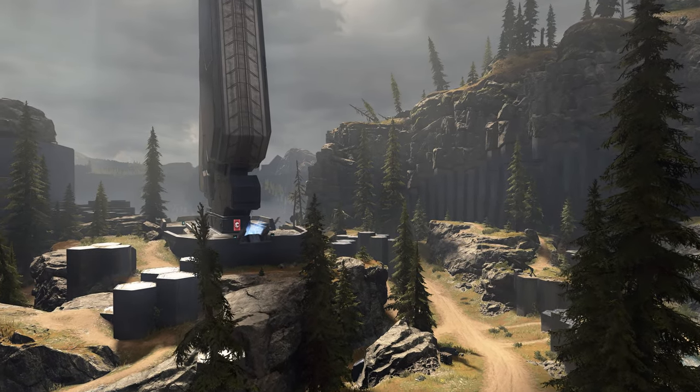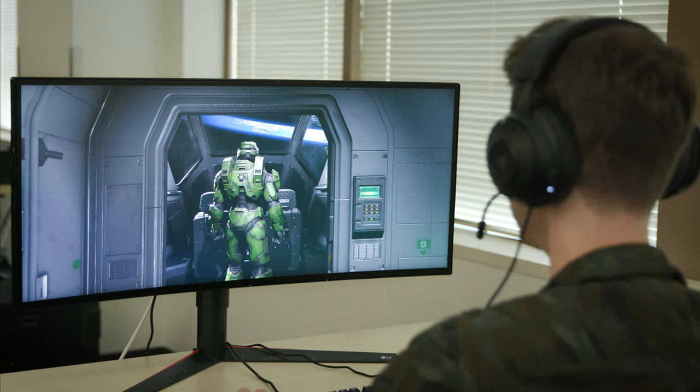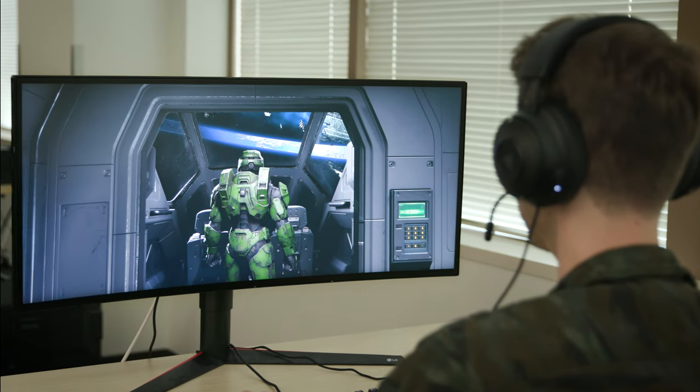Ultra Wide is really interesting because you hear it and you say, oh, you just need to make the frame wider and you're good. Well, actually, there's quite a lot that goes into it. We do what you could call horizontal plus — if you get a wider screen, you see more on the left and right as opposed to less on the top and bottom.